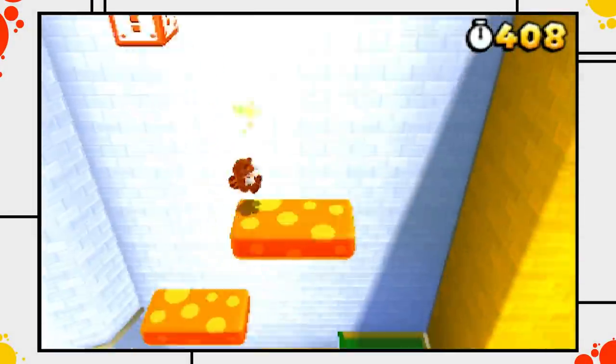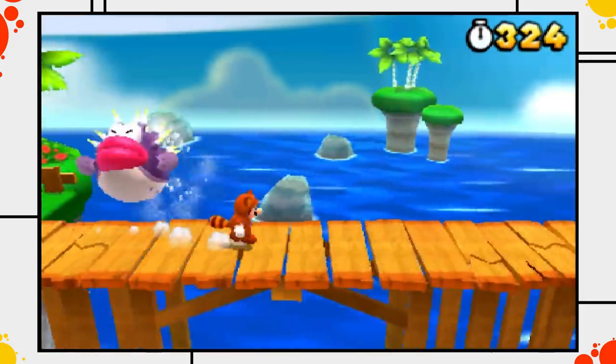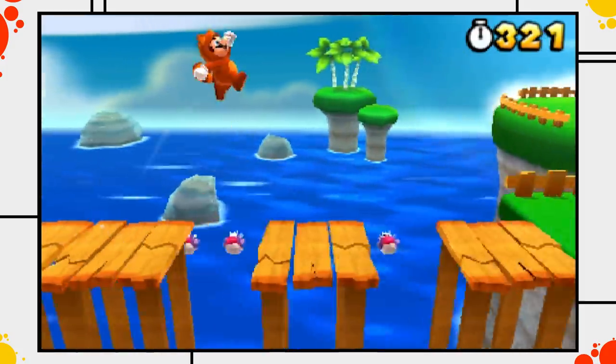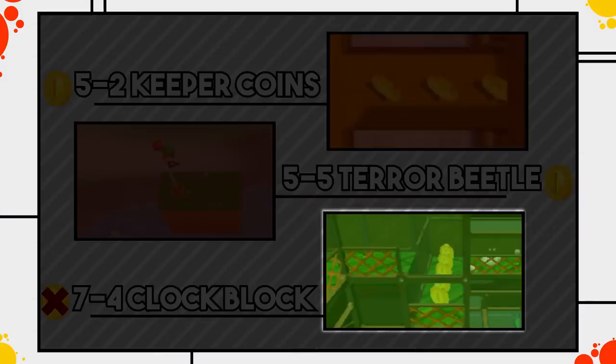Before we reinvestigate the two coins that we weren't able to remove last time, let's first take a look at the one super troublesome coin we actually found a way to remove — the sneaky corridor-blocking coins in 7-4.